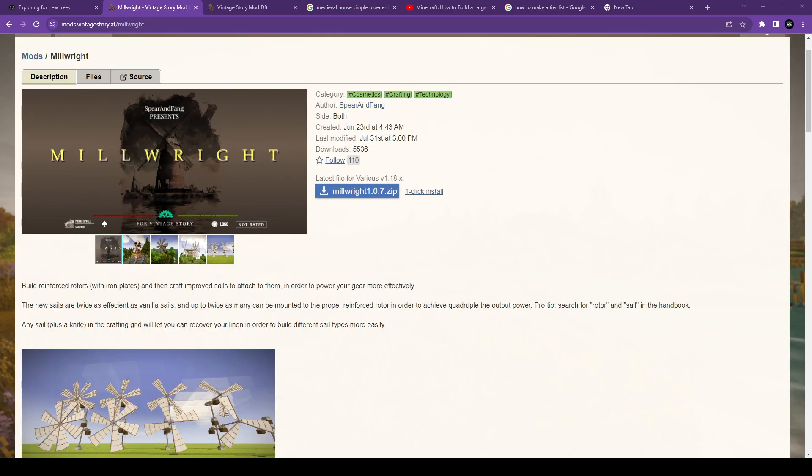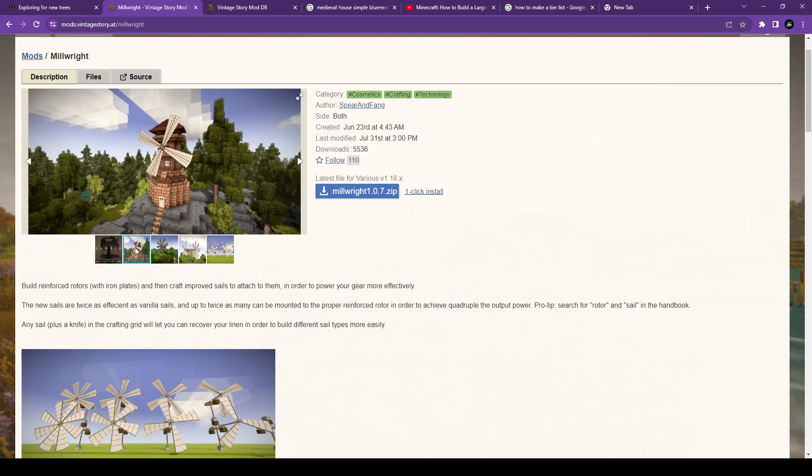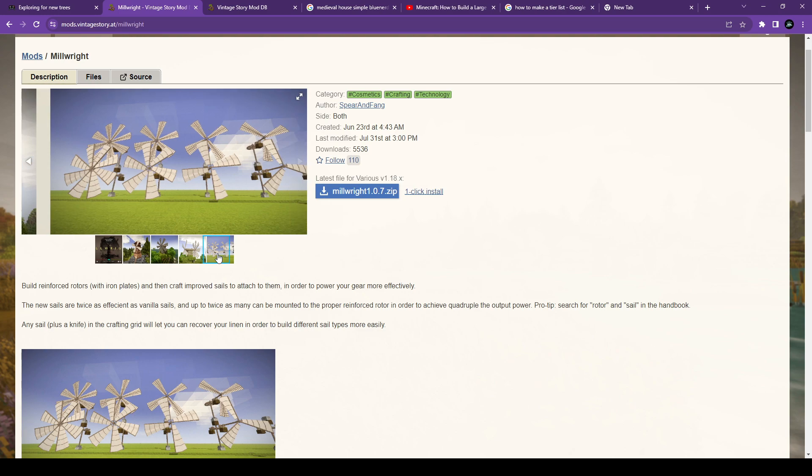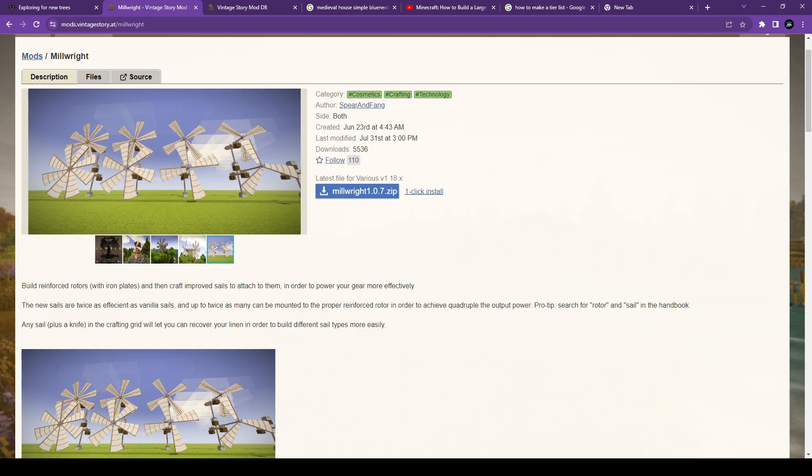I've also added Millwright by Spear and Fang. It allows for stronger and more powerful windmills — so instead of having just four fans on your windmills, you can have eight. It's pretty cool.